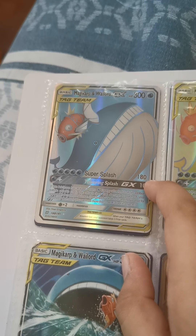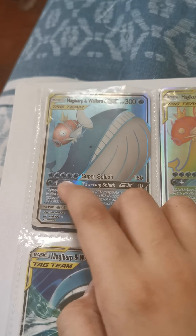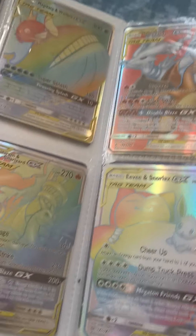Now we have Wailord and Magikarp, 300 health. Super Splash does 180 but you need a lot of water energies — you really need to have a lot of water energies for this.